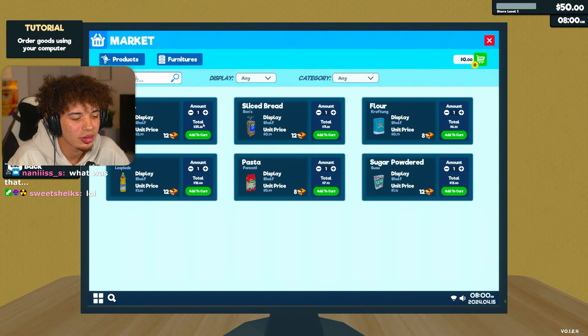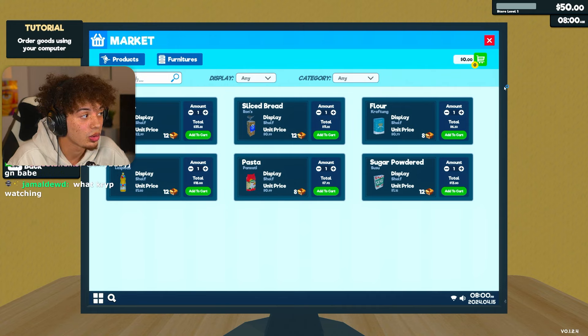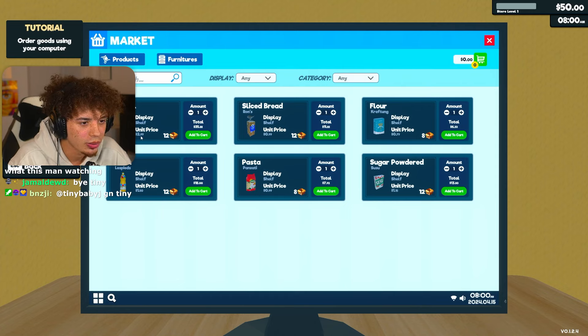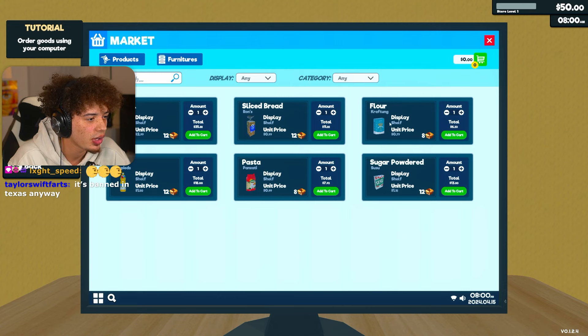Market. So how much money do we have? We have $50 to operate a store for a full 24 hours. We're going bankrupt. So unit prices are $3 a pop. What do y'all think we should get? Bread, cereal, oil, pasta, flour.